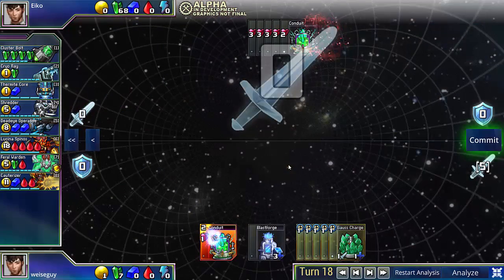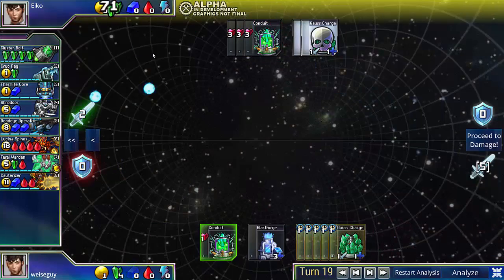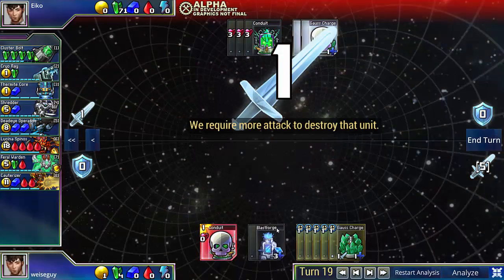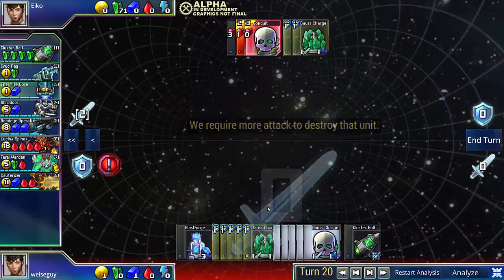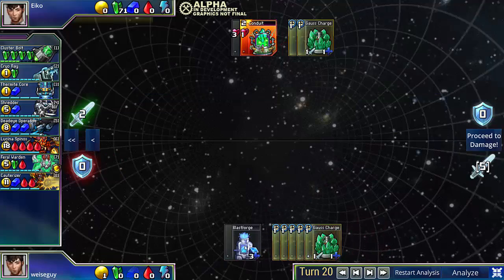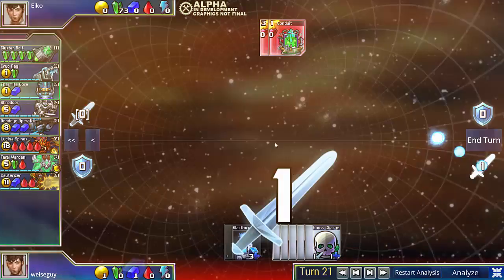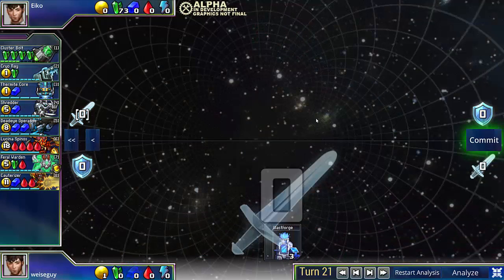So the key here is, my opponent will be able to kill all my Conduits, but there's actually no way for him to kill my Blastforge. And that's because Clusterbolts only gives him 2 damage, and it takes 3 damage on a turn to kill a Blastforge. So I'm completely breach safe, and I just wipe out his Conduits.